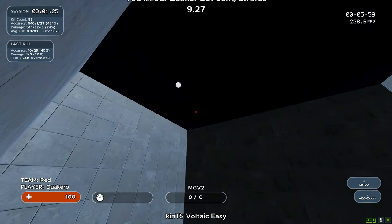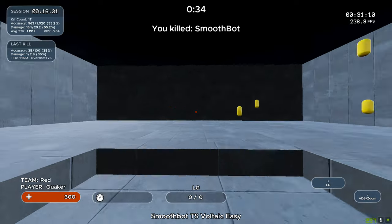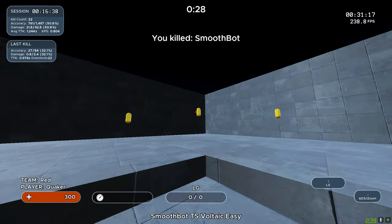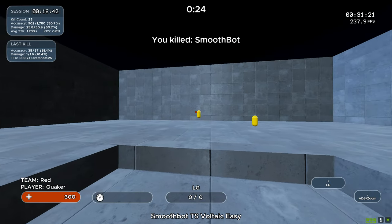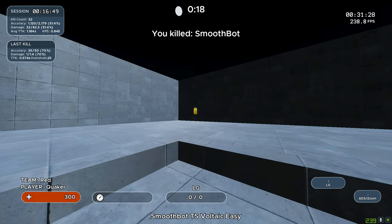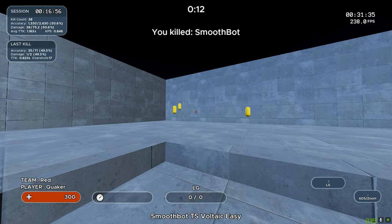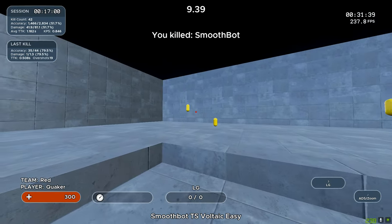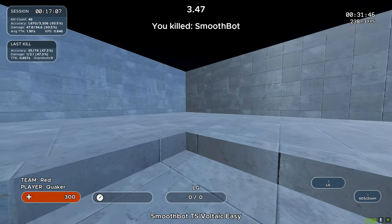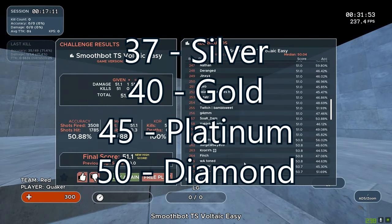Next up is Smoothbot TS Voltaic Easy. I got diamond on this one, which surprised me since I was really struggling with regular Smoothbot. What I found interesting is how much smoother my aim was when target switching between bots compared to just Smoothbot alone — I think it comes back to my habit of wanting to lift my mouse consistently and hit that comfortable sweet spot on the mousepad. This scenario adds verticality just like regular Smoothbot and heavily builds on the prior episode. Scores: 37 for silver, 40 for gold, 45 for platinum, and 50 for diamond.